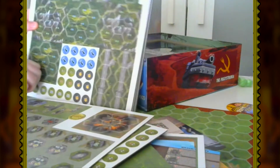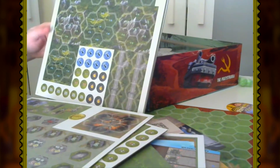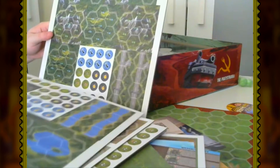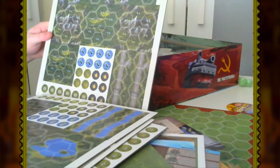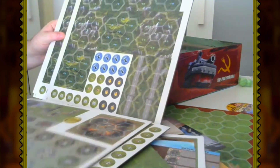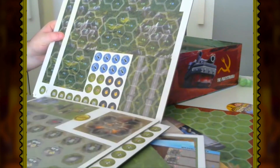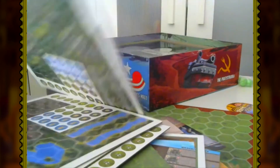We also have all the landscape terrain hexes, and these are double-sided too. You've got water terrain on one side and mountain terrain on the other. There's also explosive terrain and other token backs already shown.